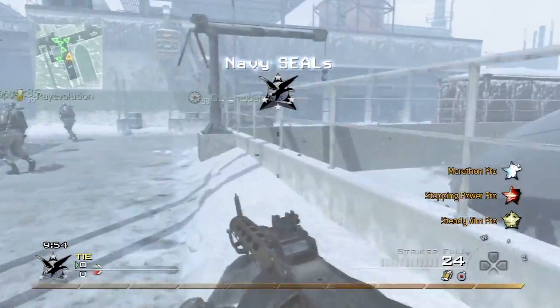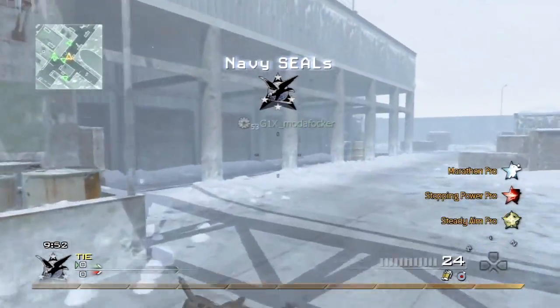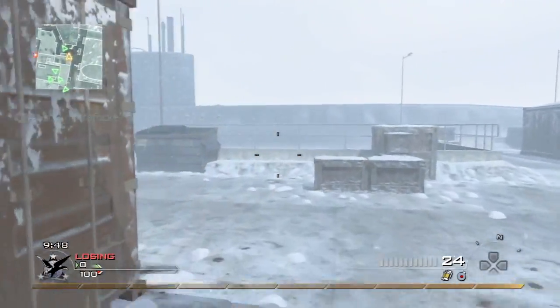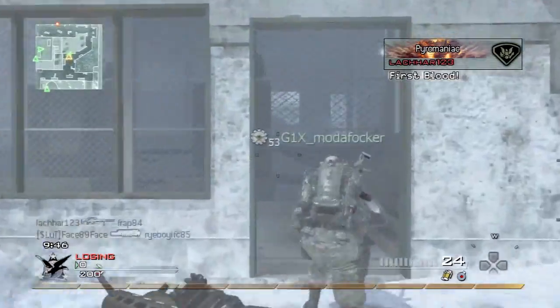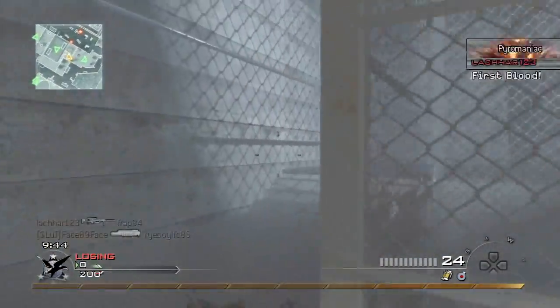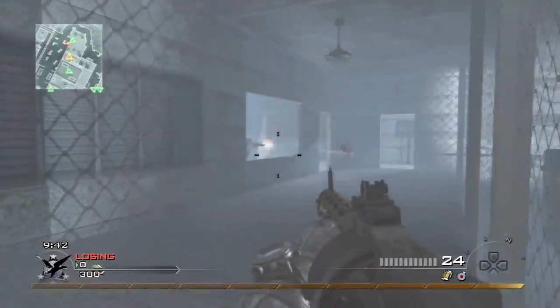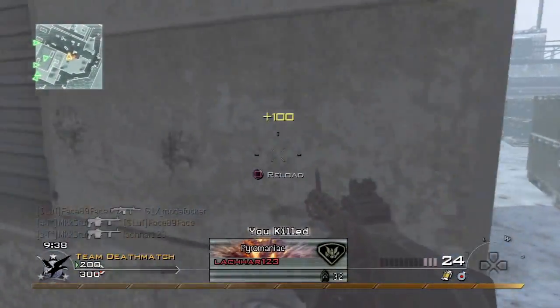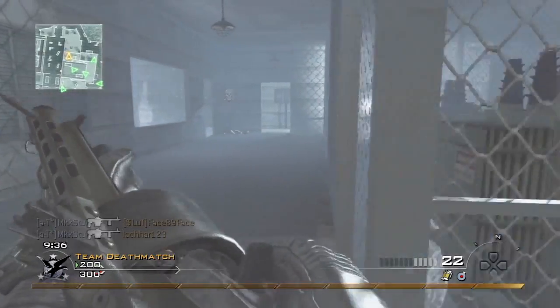My setup here is Marathon, Steady, and Stop Imperial Pro. What I like to do in this map is head to this little vicinity here, because you can basically use this kind of mesh — or fencing, whatever you call it — as a way of seeing who's coming through that window or door without them seeing you.